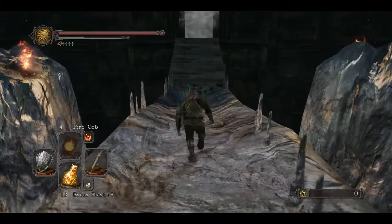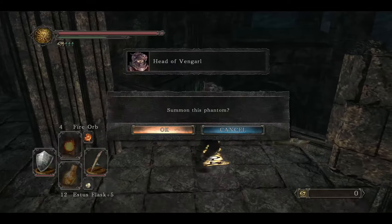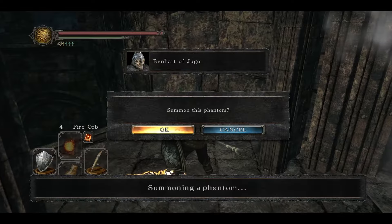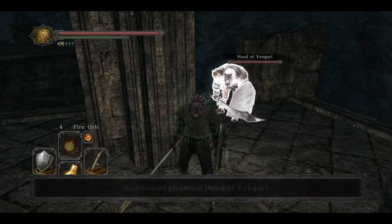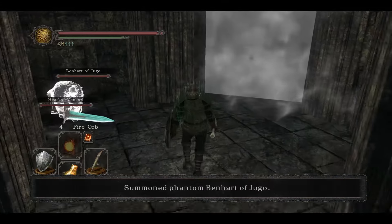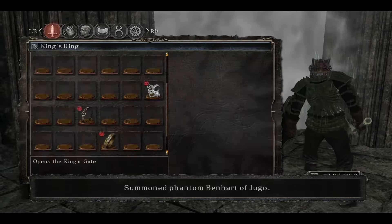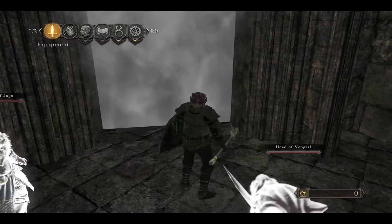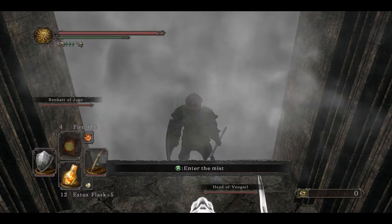So we're going to head up here, and you should see two summon signs right here. We're going to summon the Head of Vengarl and we're going to summon Benhart. So we've got one and we've got two. Now what I'm going to do is take off this King's Ring and probably just use my Ring of Blades.